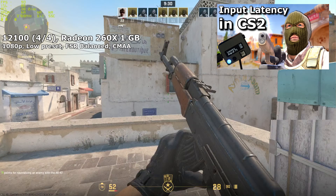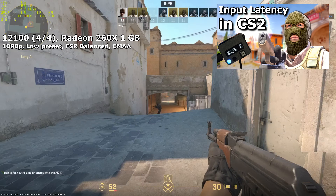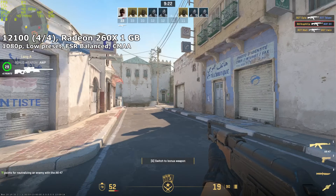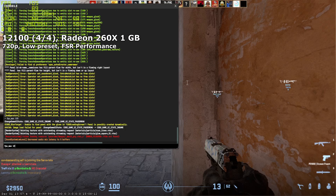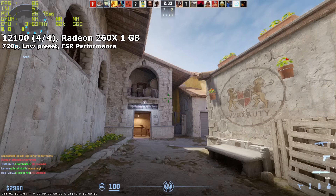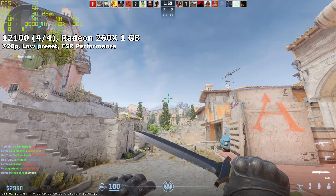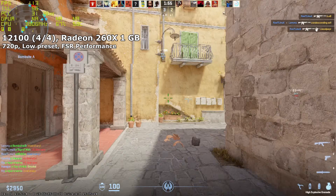I've recently done a huge video on input lag, and if you watch that you'll know there's far more to it than simply benchmarking your framerate. Getting a faster monitor greatly improves the experience even on slower PCs, but so does minimising the bottlenecking inside your PC — using techniques like Reflex and Anti-Lag, or the ghetto way by limiting the game using a console command like FPSMAX60. This went some way towards reducing the lagginess of my experience.